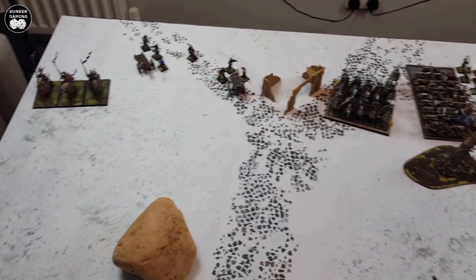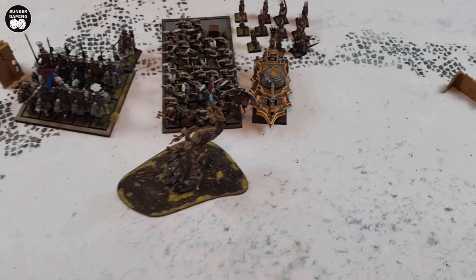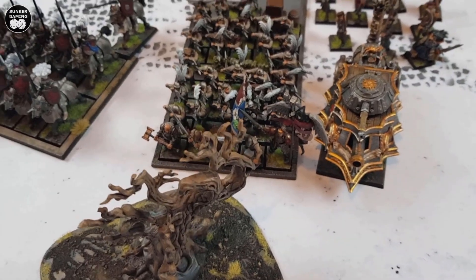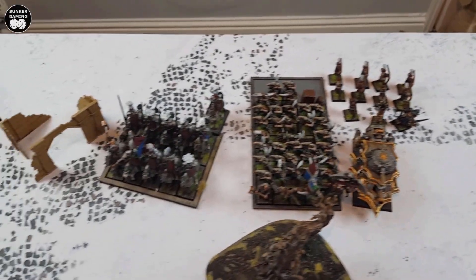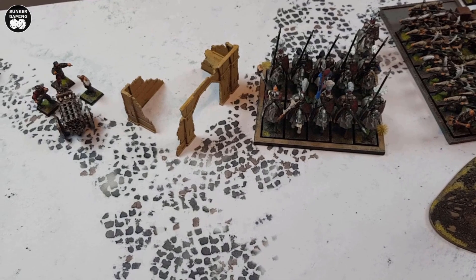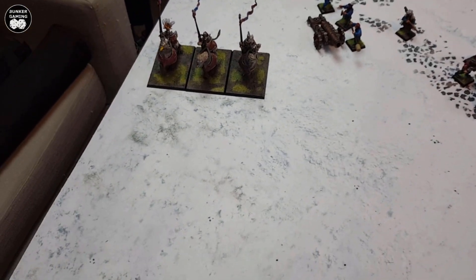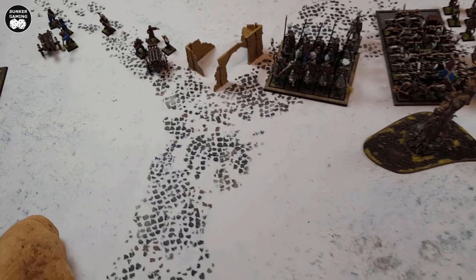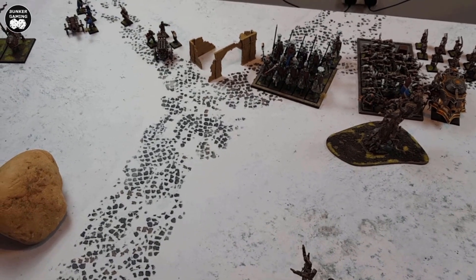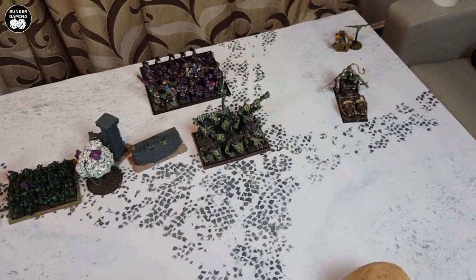Empire deployment is complete, going for a refused flank, being vastly outnumbered by the Orcs. On the flank is the Steam Tank, next to him the big unit of Halberdiers with a Warrior Priest. Just behind the wood is the BSB, with the Archer Detachment and Wizard behind. The Inner Circle Knights and the General Warrior Priest are together. Artillery pieces are in the middle with the Engineer offering bonuses, and the Demigryphs are out holding the flank. For spells, the Wizard rolled mostly fours and ended up with Nocross, Melkoth's Mystifying Miasma, Enfeebling Foe, Pit of Shades and Occam's Mindrazor.